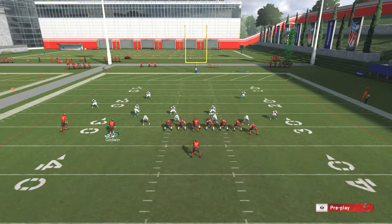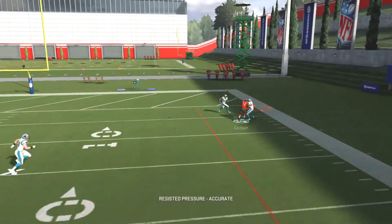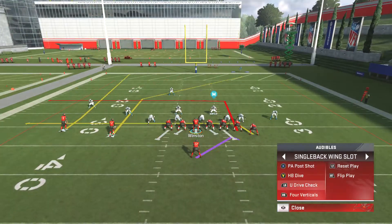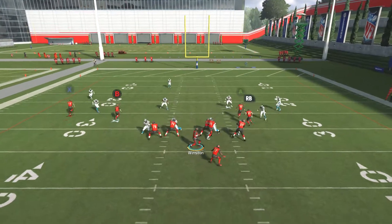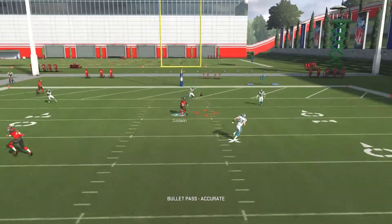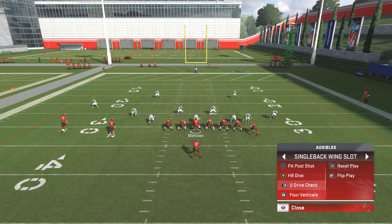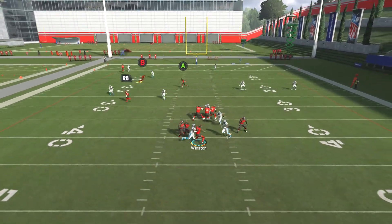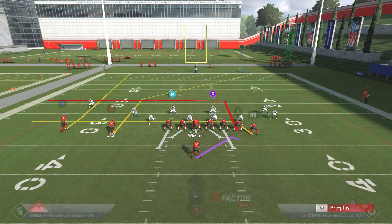Block your running back for some extra protection all the time. Your safety net is your tight end — break in case everything falls apart, it's up to you guys. Take that good pass right there. Run it again. I got sacked but you guys get it. Go to practice mode and work your magic.